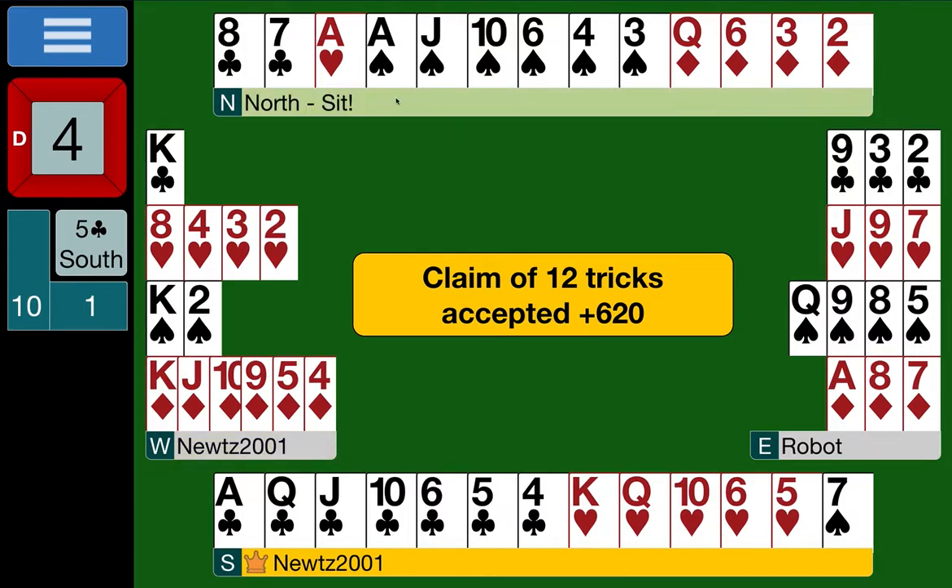Maybe I should have trusted my loser count and gone looking for slam. If South had bid four no trumps ace-asking we would have got a response of two aces from partner, knowing we're missing one ace — but we don't know which one. Could be the ace of diamonds, which is completely irrelevant. It might still have been difficult to bid on to six clubs even after ace-asking, but we made our slam.